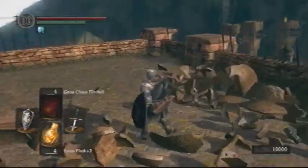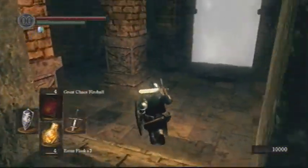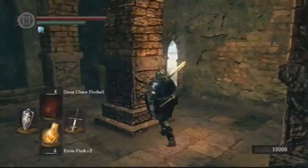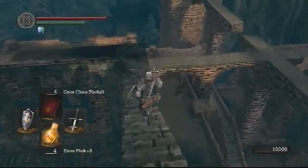I'm going to put the Zweihander back on because I think it's a better weapon overall for me right now — I'm a strength character. And this door leads to the Iron Golem. We're not going to go in there yet; we will do a few more things in Sen's Fortress before we face the boss. But just so you guys know, that is how you get to the boss room.